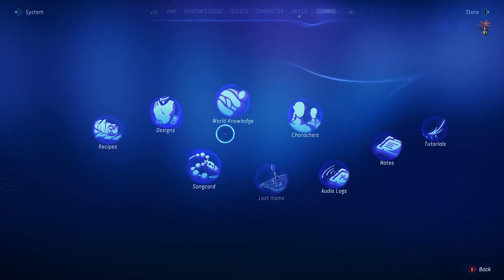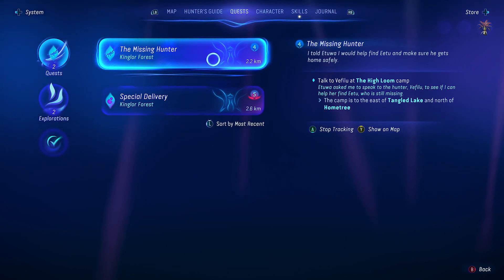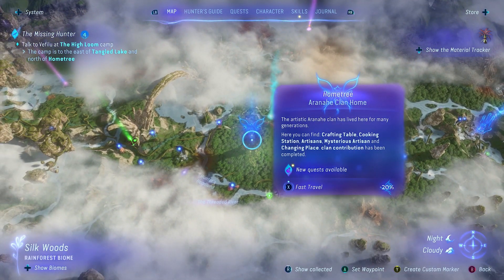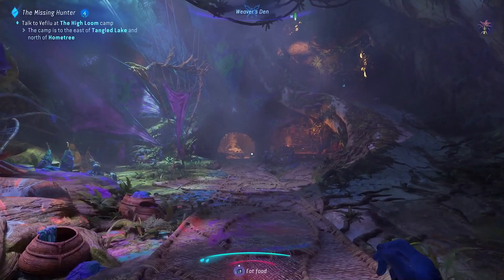This quest is level five so we're not going to do that one just yet because we are combat strength four and I keep dying. We're going to go do the missing hunter, which is not actually too far from the home tree. If we go here, I want to see if we can hand in a couple of those shelter fruits as contributions, because they're new.